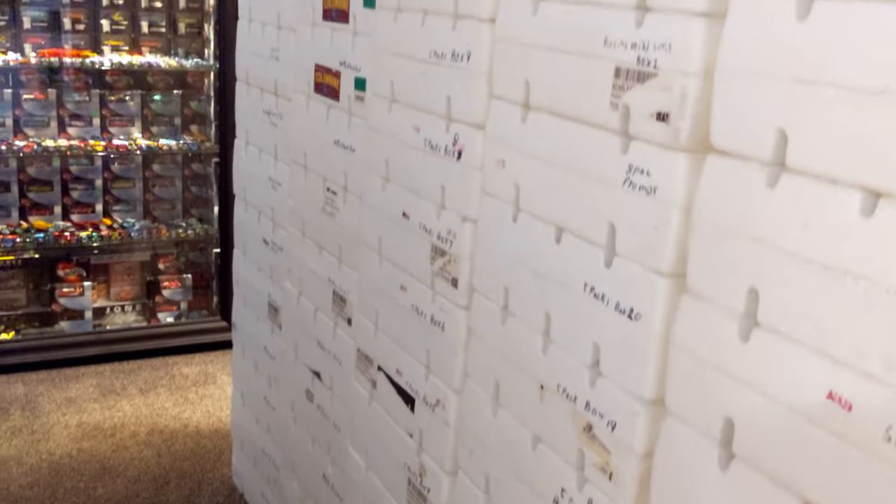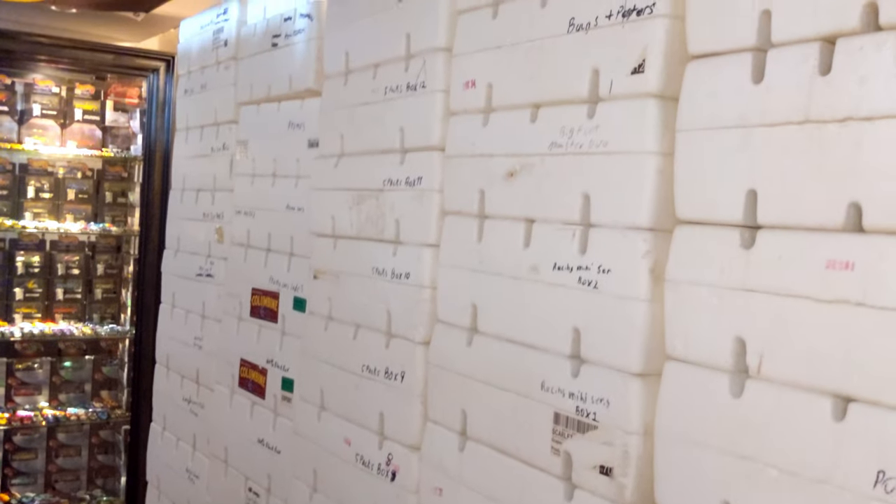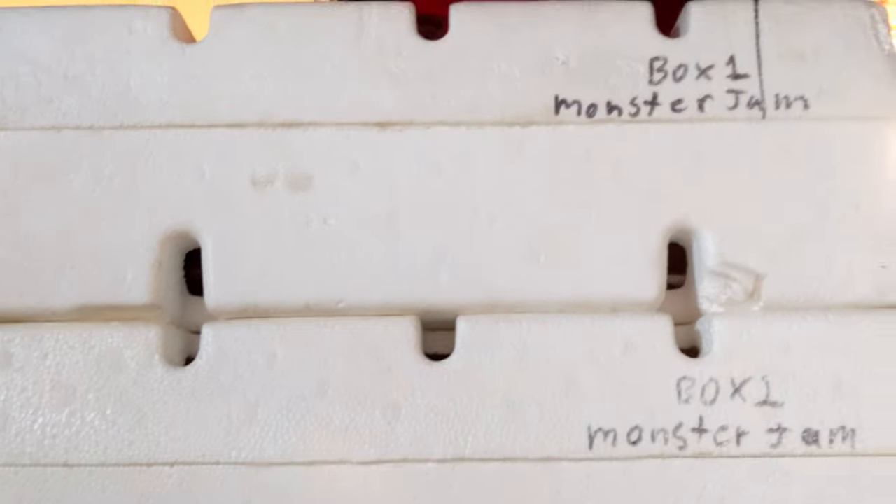Then we come over on this side and I have another wall of boxes. These here are miscellaneous series and just stuff that I just don't have room to display. A box and a row and a half of these is five-packs, which I don't really collect anymore either unless I see one that I like.